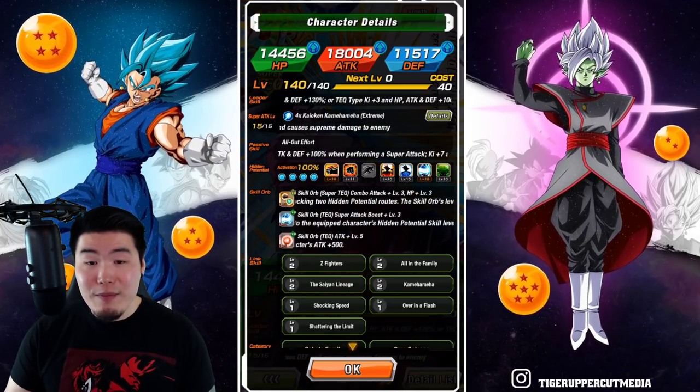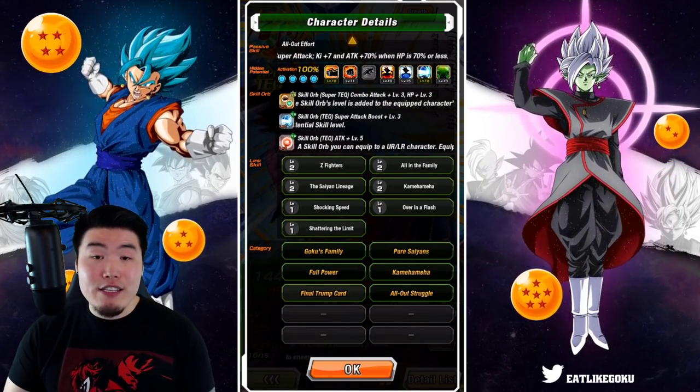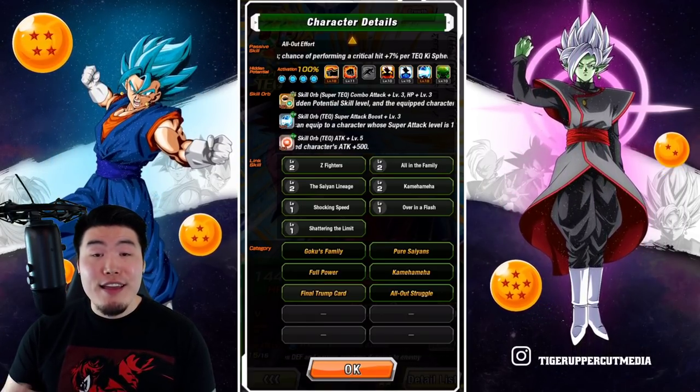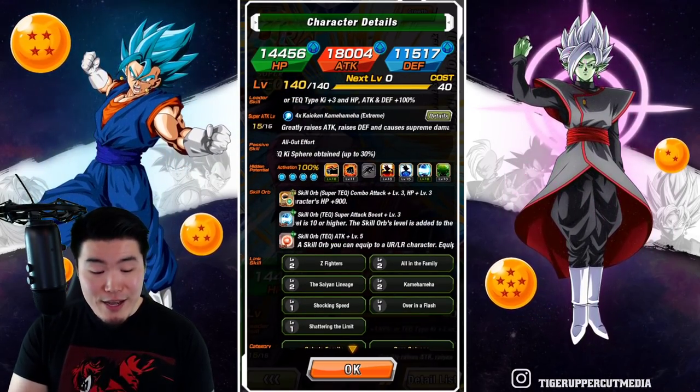The links are Z-Fighters, All in the Family, Saiyan Lineage, Kamehameha, Shocking Speed, Orb in the Flash, and Shattering the Limit. And categories are Goku's Family, Pure Saiyans, Full Power, Kamehameha, Final Trump Card, and All Out Struggle. So there you go, that is everything you need to know about this Kaioken Goku.